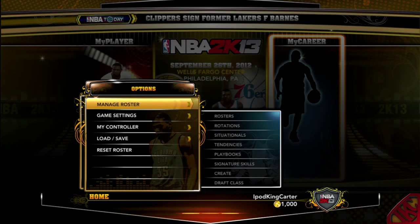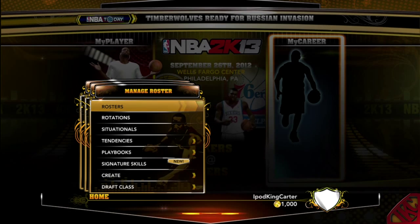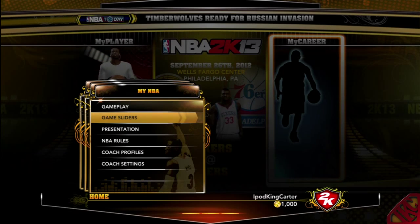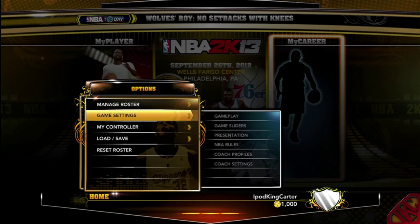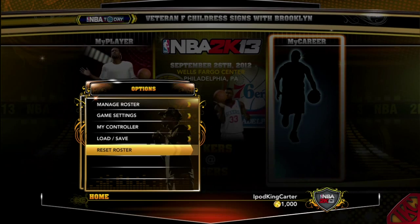You can save your settings, do your rosters, make playbooks, and even go into signature skills for certain players — switch things up, make your team better when you're playing head-to-head. I know about those people that be cheating on five-on-fives, but I ain't worried about that.